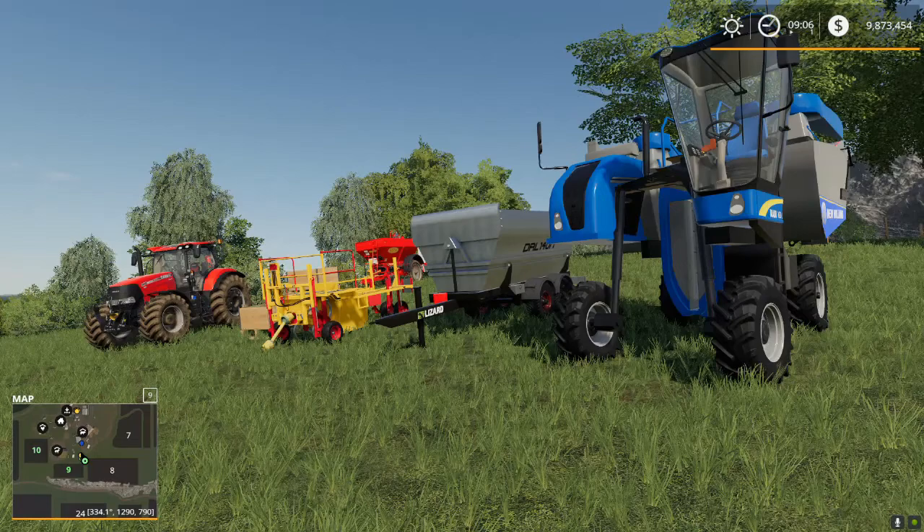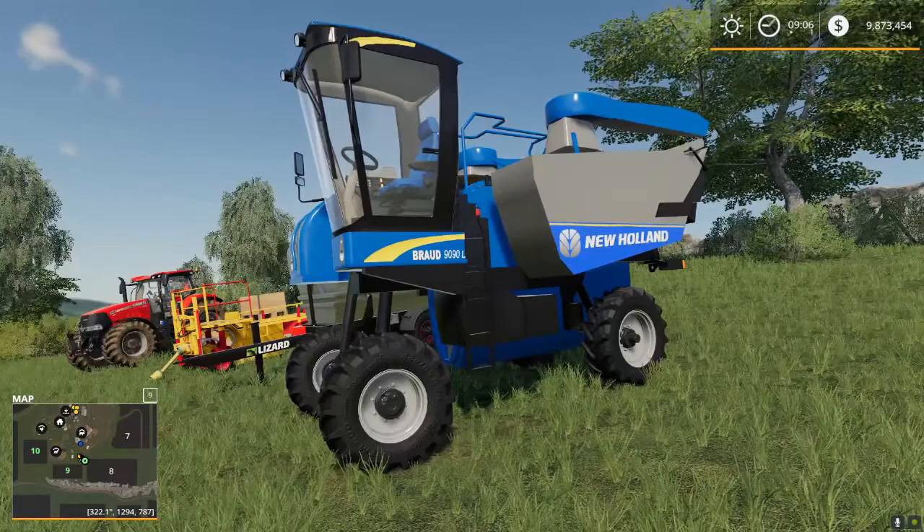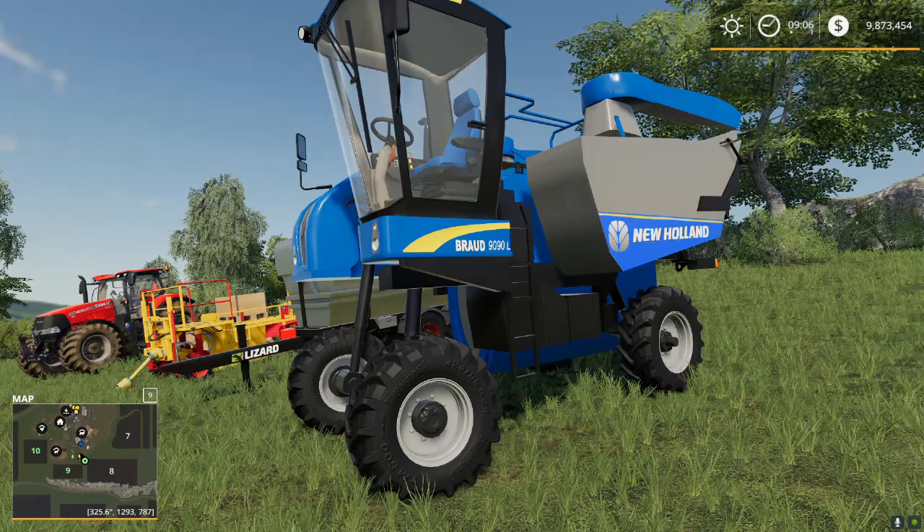Now that we know the two maps you can play on, you do need to install some mods to be able to plant and harvest grapes. The first of which is this big blue beauty right here, the New Holland Broad 9000 Grape Harvester. This is specifically designed to harvest the grapes in your field, and you'll have to have this if you want to harvest your grapes.